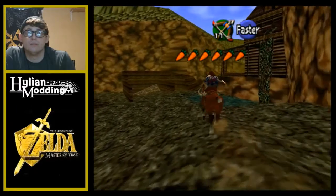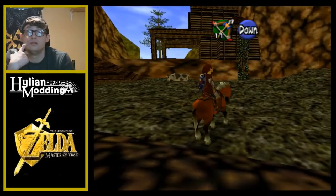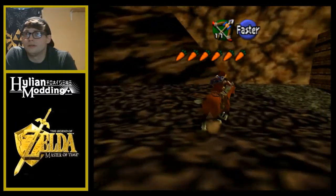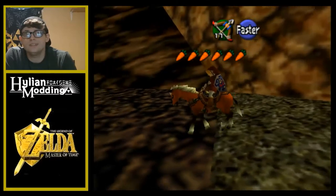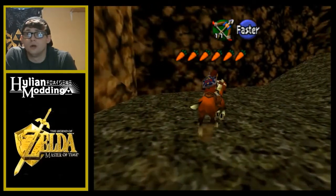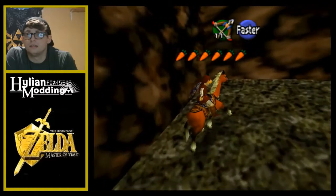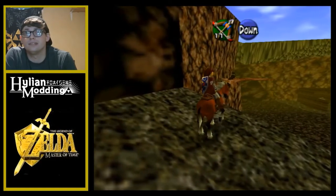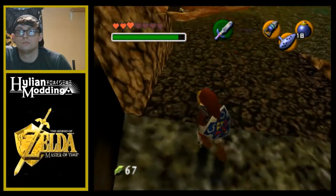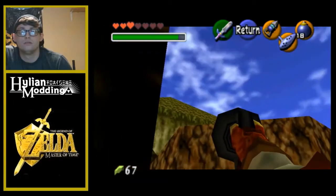There's gotta be some more secrets here — unless it's simply there because maybe you come back at night and there's a Golden Skulltula. I don't know. Before we leave, let's see if there's anything back here. So how do you get out of here with Epona? That's ultimately why we came here — to get Epona. Oh, you can get on that — what the heck? Is that the magic carpet guy? How the heck do we get over there?